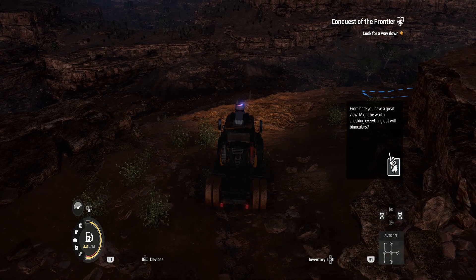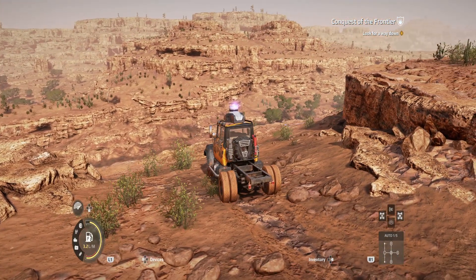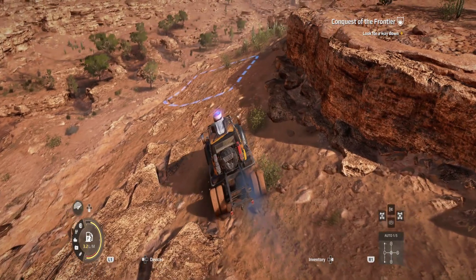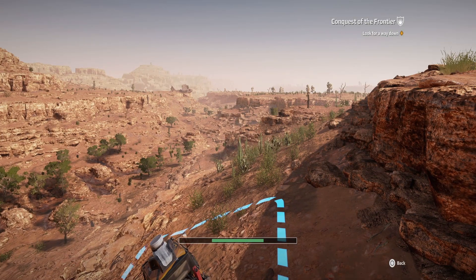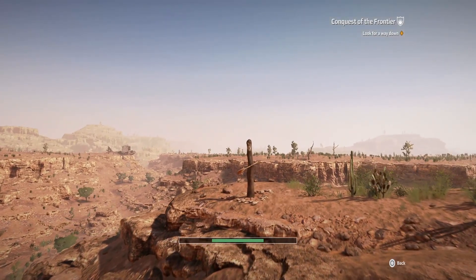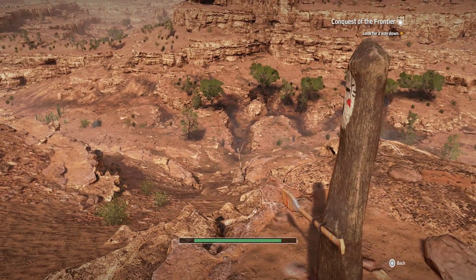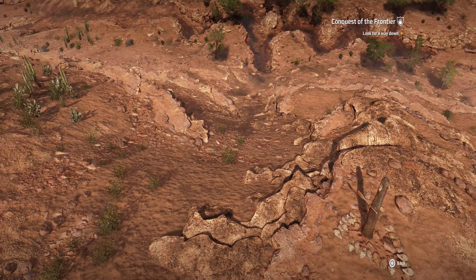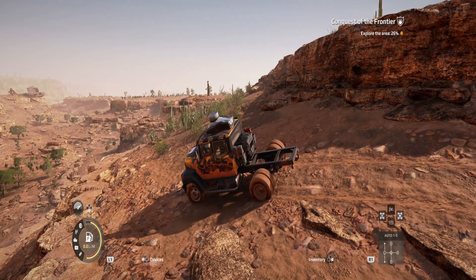From here you have a great view — might be worth checking everything out with the binoculars. We're going to skip time so we can see a little bit better. Start scanning. This looks like a viewpoint. Part of the actual conquest: 'This totem points to the safe path, should be helpful, so keep an eye out.' So we have to look out for totems as well — interesting.